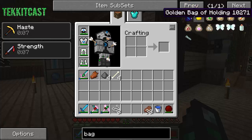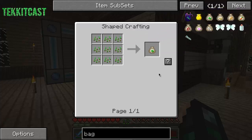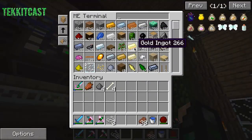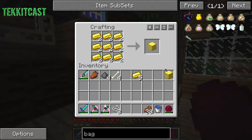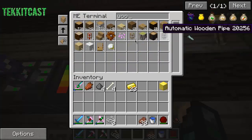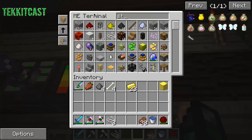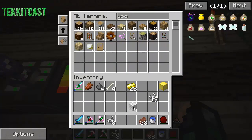The next thing I want to make is called a bag of holding. This looks pretty good, we may make that as well. I still can't remember how to make dark iron, so we're gonna make the golden bag of holding. We'll have to grab some gold, make a golden block, and we need different kinds of wool. We only have one piece of wool and 13 string.